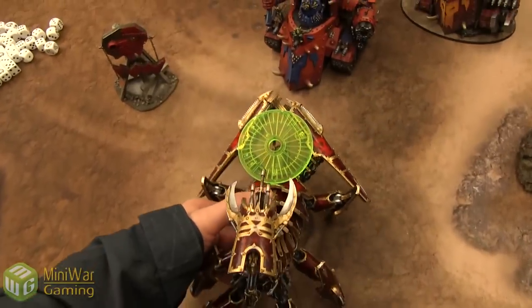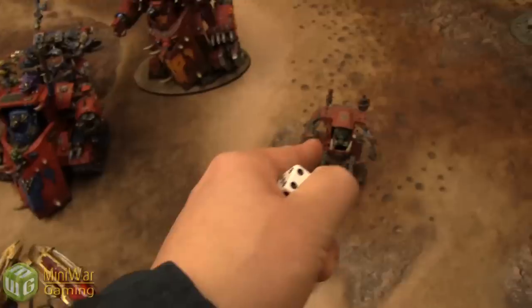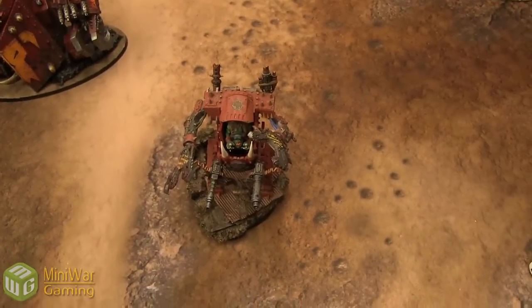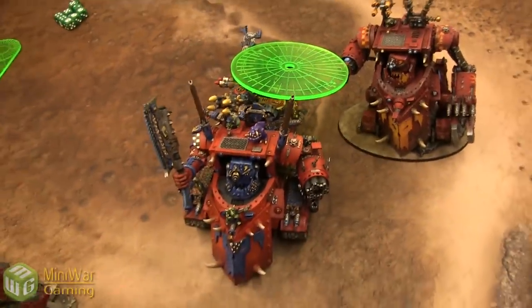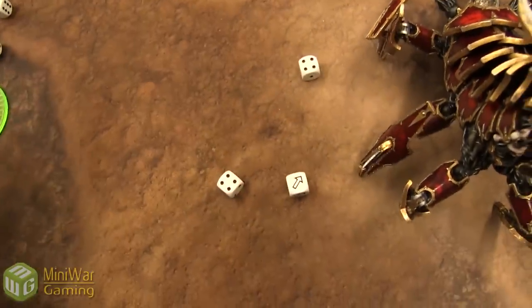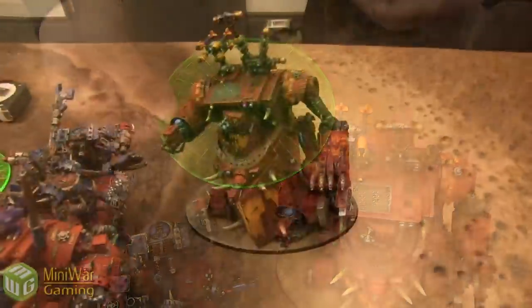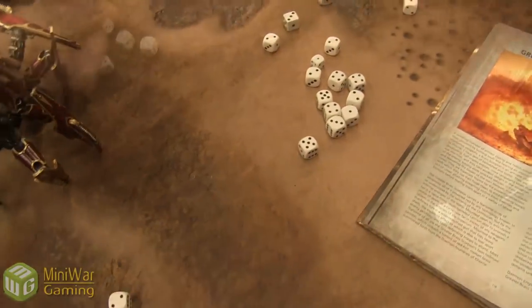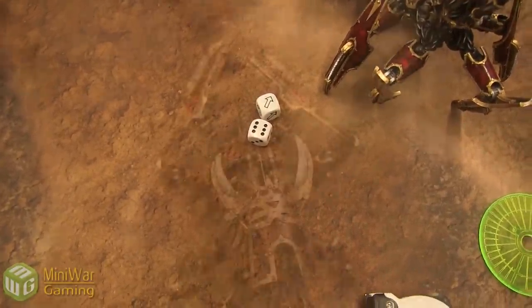Brass Scorpion's turn: it advances 12 inches, closing to within 3 inches of the enemy. The Scorpion Cannon targets the Deff Dread — hitting on 4s with Heavy 10 shots, Strength 6 versus front armor 12, needing 6s to glance. Nothing gets through. The Soul Burner Cannon targets the Morkonaut — it scatters back slightly but still hits. Strength 10 versus front armor 13 with primary weapon 2d6 penetration; rolling for the result, and the KFF 5+ invulnerable save is made.